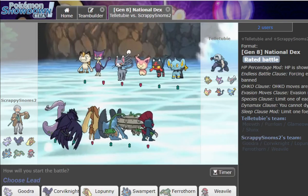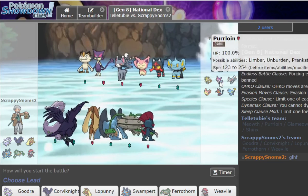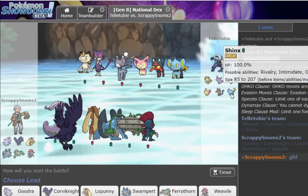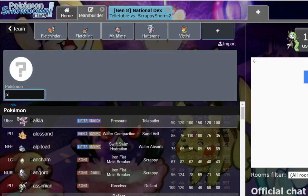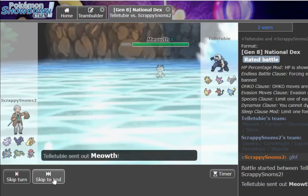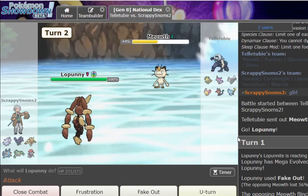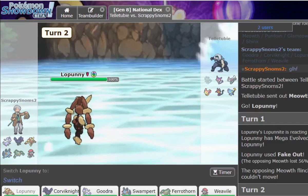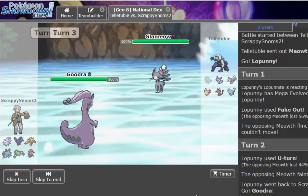It's a bunch of cats! Lopunny just wins, I think. Did the Purloin have Prankster Will-O-Wisp? I don't think it gets Will-O-Wisp. These all look like Eeveelite sets — that would be hilarious. You can just click Close Combat six times. Actually, let's give this game to Gudra. U-turn will definitely kill if Fake Out did that much. Not only will Gudra be the star of the team, but it will also get the thumbnail.